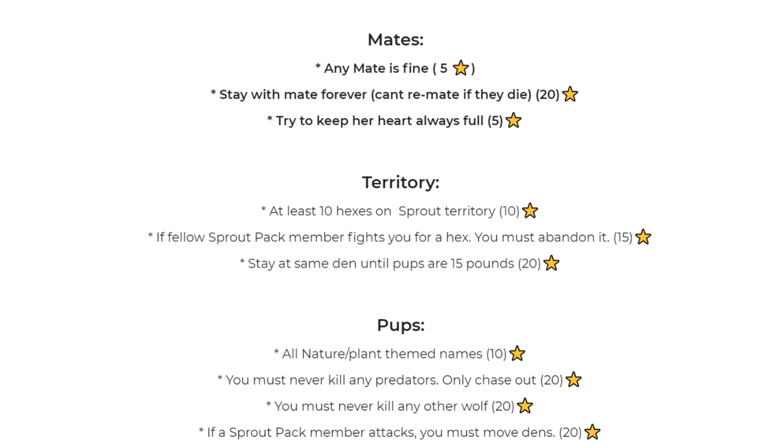For pups: if you name all your pups nature or plant theme names, you get 10 stars. You must never kill any predators — only chase them out. This mostly includes any predators attacking your pups. You can't kill a coyote, you just have to chase them out, which is hard, but that's what the Pup God wants. That earns 20 stars. You must also never kill another wolf — enemy wolves, dispersal wolves, your own pack. You can chase them off and fight them, but you can't kill them. Do that and you get another 20 stars.